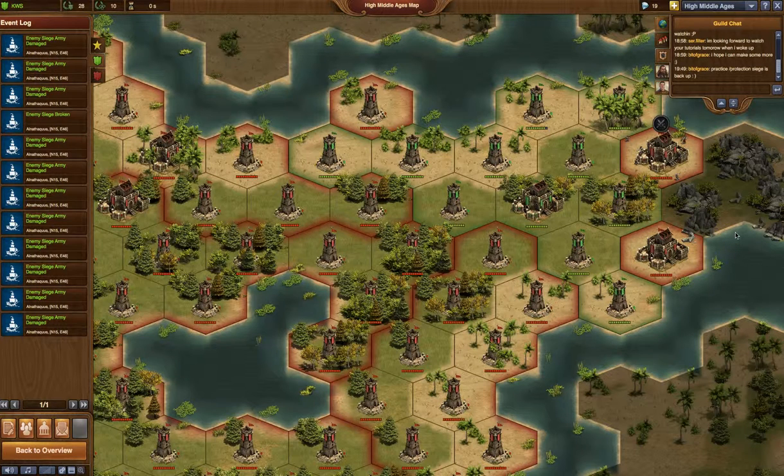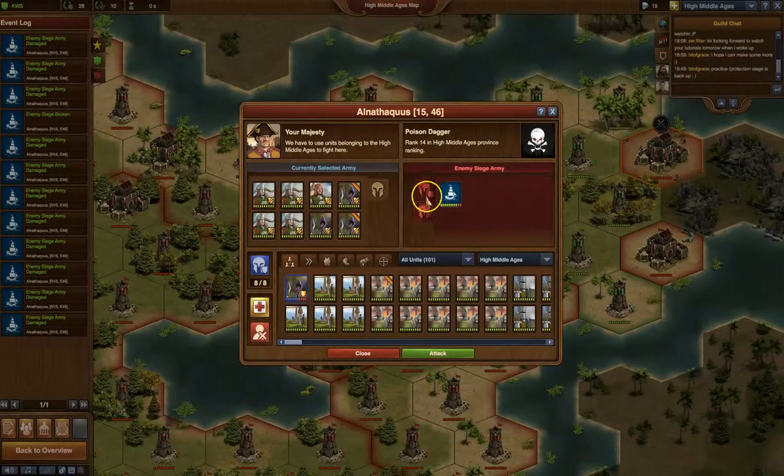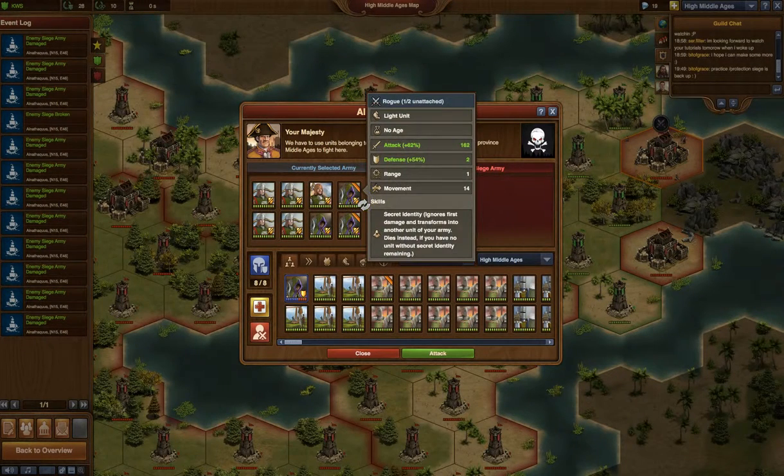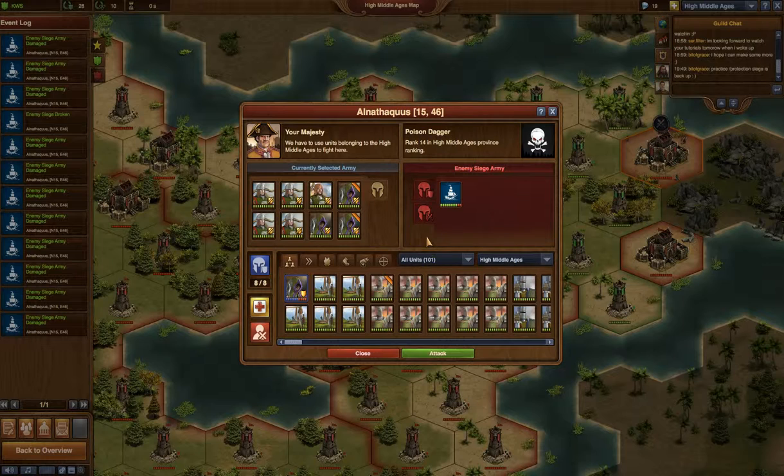Hello again. We're going to try a setup with less rogues than what is usually recommended against a mixed rack. So this rack has four rogues, two heavies, and two berserkers, and I'm just going to use three of my rogues, four crossbows, and a berserker. And this could easily just be five crossbows too.